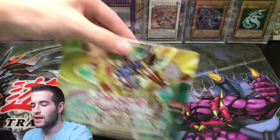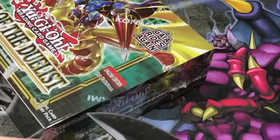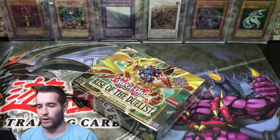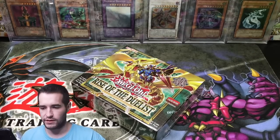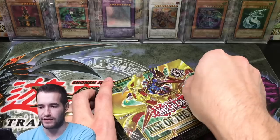Final box — give us the luck. Here we go. Rise of the Duelist, the newest Yu-Gi-Oh! card set. Let's do this. Let's duel this. Okay yeah, I gotta stop.